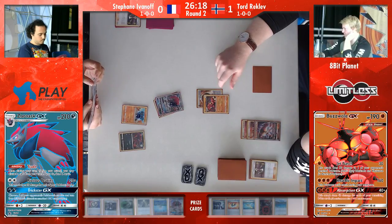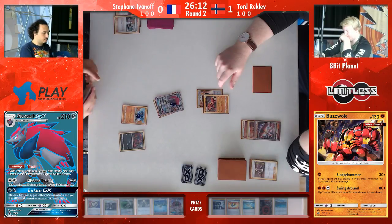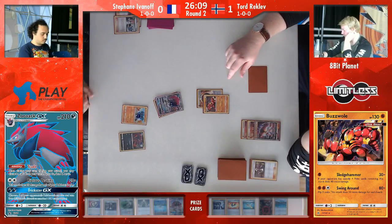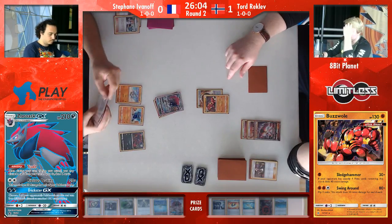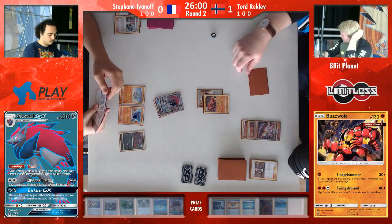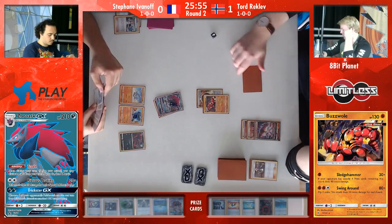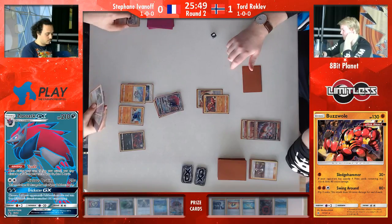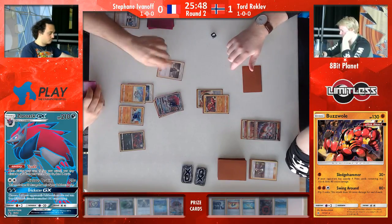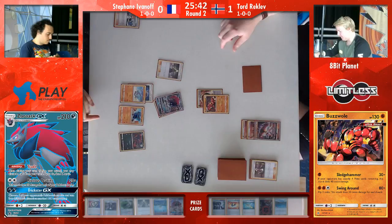He wanted to move that Buzzwole out of the active just to make sure it doesn't get the last energy down on it, but was punished straight away just from a simple strong energy doing 100 damage on his Zoroark. We see the second Riolu come down — going for a little bit more of an offensive Riolu. With Diancie Prism, I think it's 10 for one energy. And he only plays strong energies, so you can take it all the way to 60 — even 120 to a Zoroark for just a strong energy, which isn't too shabby at all.